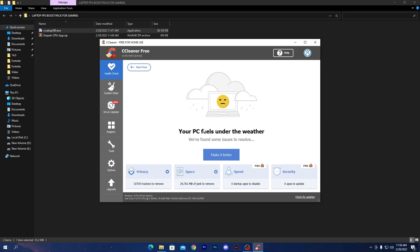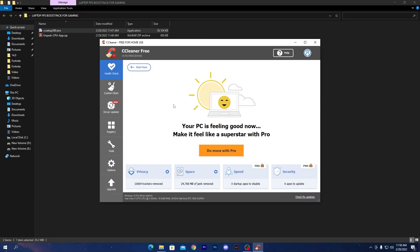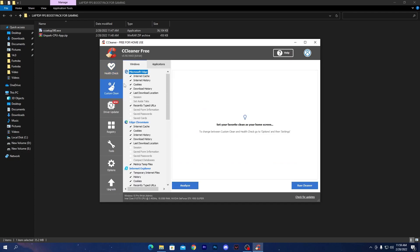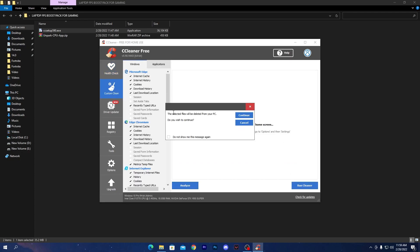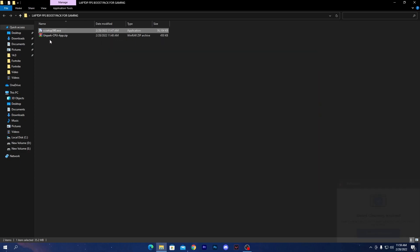CCleaner will now check your PC health. Once complete, it will show results — for example, 'Your PC is feeling under the weather.' Click Make It Better and it will start patching and optimizing your PC for best performance. Once done, you'll see 'Your PC is feeling good now' — you don't need to buy the Pro version. Then go to Custom Cleanup, click Run Cleaner, confirm to delete the selected files, and click Continue to clean up all temporary files.